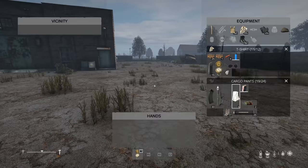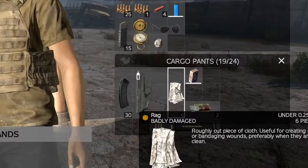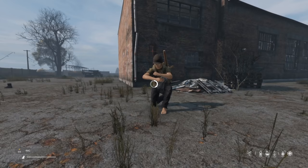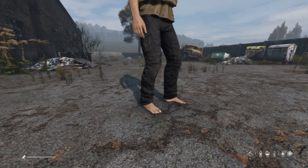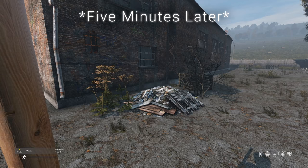Bandages and rags must be disinfected with alcohol tincture, disinfectant spray, or iodine. If these bandages or rags are damaged they will lose their disinfectant status. Using bandages and rags that have not been disinfected may give you a wound infection — one of the deadliest diseases in the game. If desperate, you can stop a bleed with a sewing kit, but this may cause a wound infection. A bleed will eventually clot on its own, but this will always give you a wound infection.